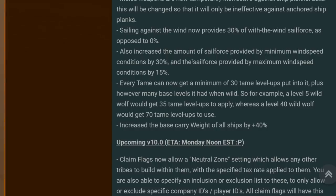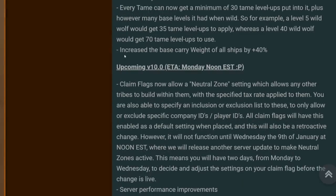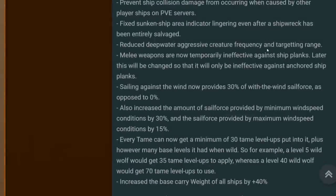They've also increased the sail force provided by minimum wind speed conditions by 30%, and the sail force provided by maximum wind speed conditions by 15%. Every tame can now get a minimum of 30 tame levels into it — so a level 5 wolf will be tameable up to level 35, and a level 40 wolf will get 70 tame levels to use. The big one: increased the base carry weight of all ships by 40%. Currently a couple of metal runs on sloops have only been able to carry around 2,500 metal, so this is going to be huge.